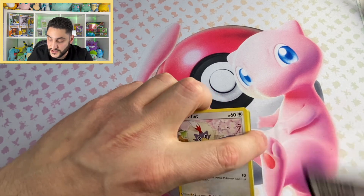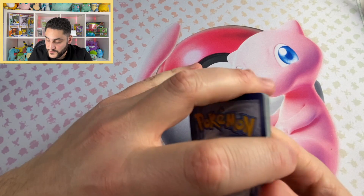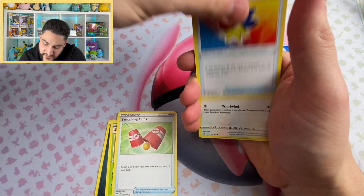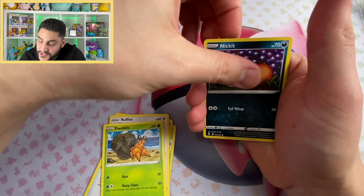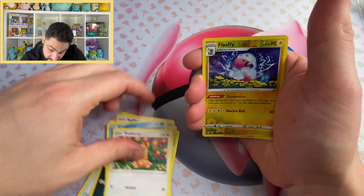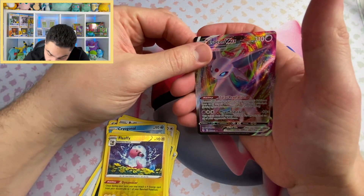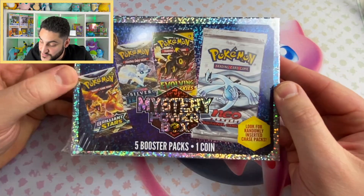Evolving Skies pack number two. Could you imagine me pulling an Umbreon on this? That would be unreal. Let's shift that out of the way here. I'm trying not to look at the card. I haven't had much luck with Evolving Skies recently. I'm almost done with mastering that set as well. Let's see if we're going to get a hit today — we got Flaffy and Espeon VMAX. That's not bad, guys. Espeon VMAX — this is a hit!